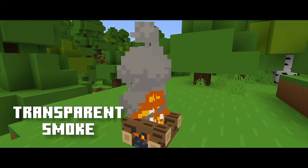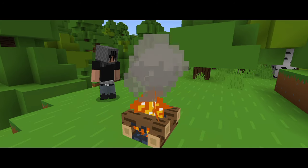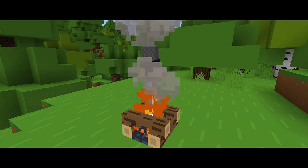Moving on, Transparent Smoke makes the smoke from campfires actually become transparent, so you are not constantly blinded and can see what's actually behind the smoke.